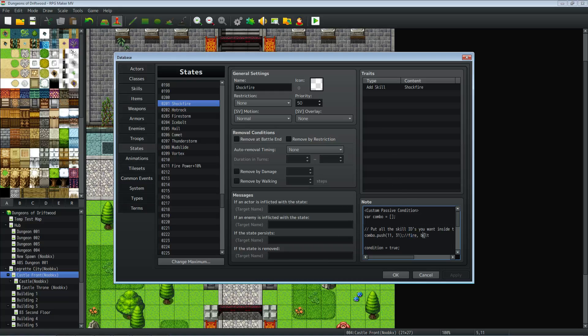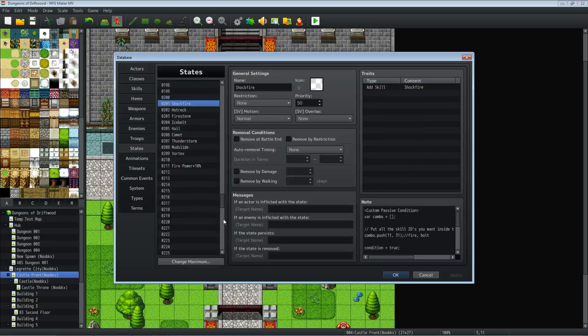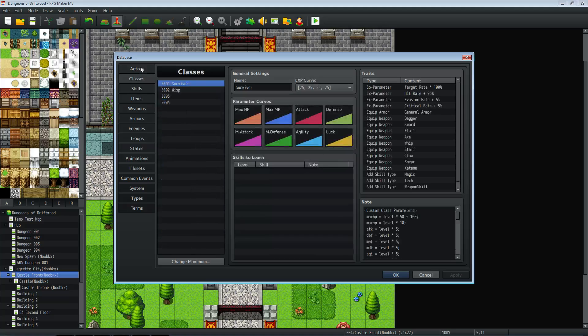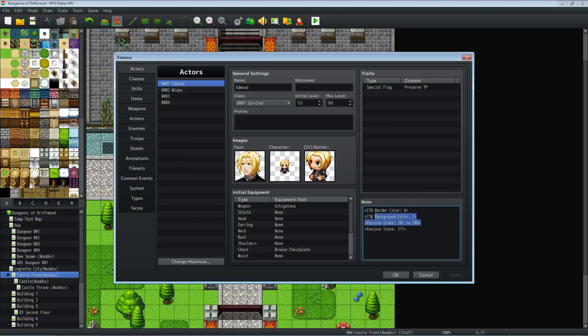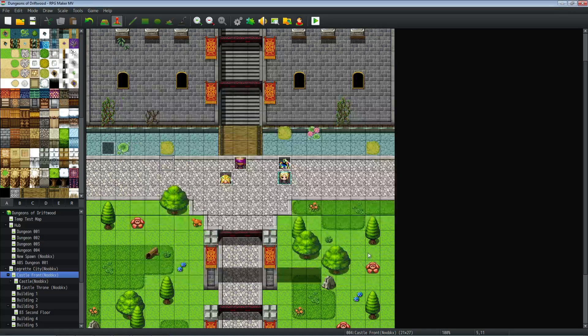We're using the first line of code on the state and the second set of code on the skill. If we're using Fire and Bolt, then we add a state of Shockfire, and that state adds the Shockfire skill. This passive state 201 also needs to be added to the classes or actors — I have passive states 201 to 209 here because I have multiple skills doing that. Hot Rock is Fire and Earth, Fire Storm is Fire and Wind, and so on. For example, Vortex: if you have Water and Wind equipped, you unlock Vortex.